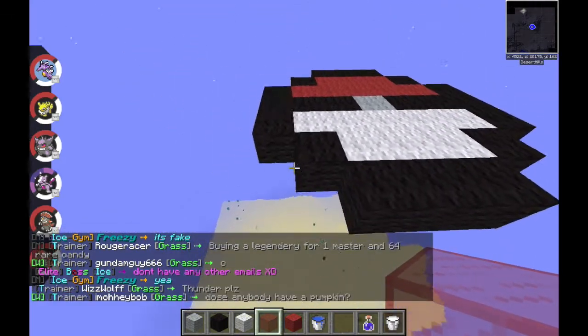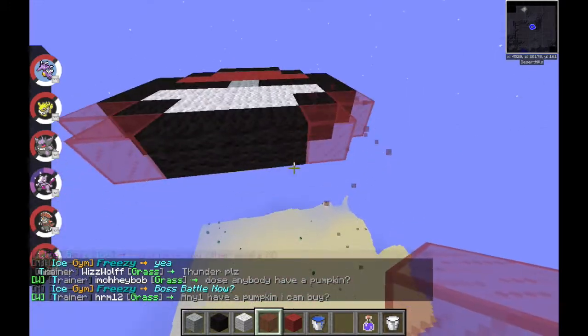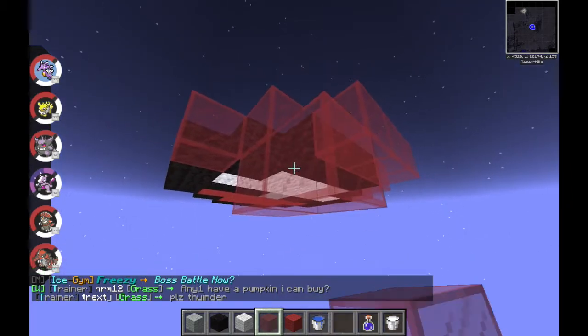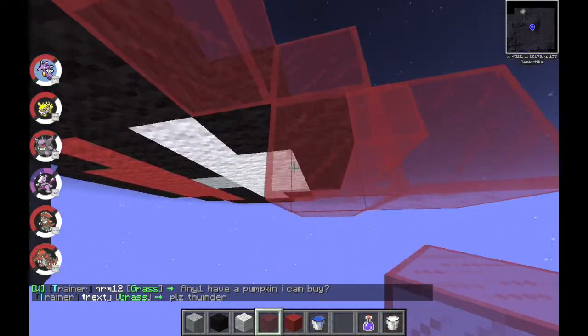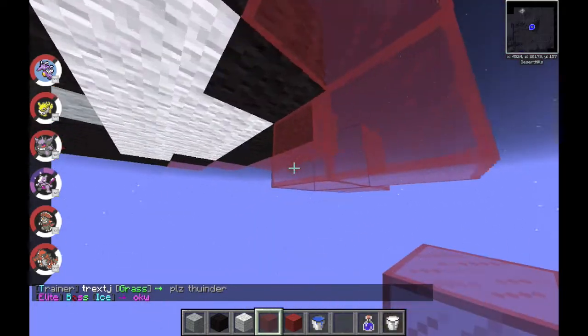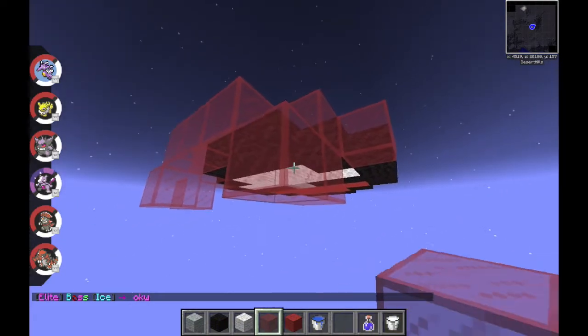Once you finish that, you want to go here and place red glass like this. Come down here and place one there — just like that. Same thing on the other side, like this.